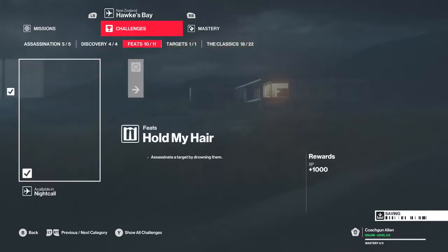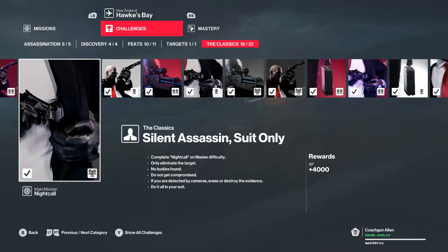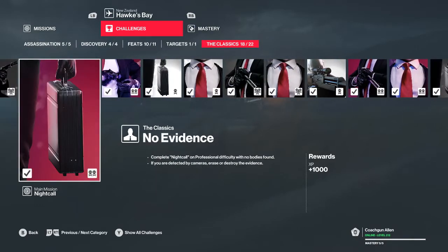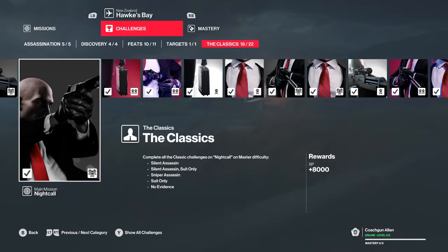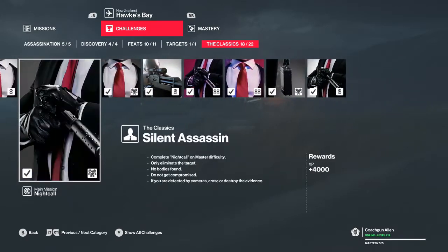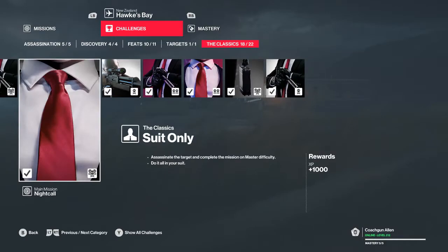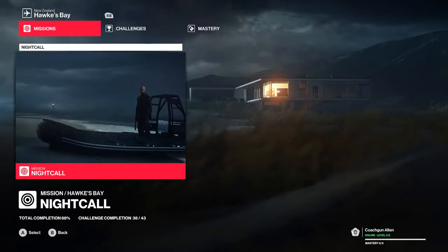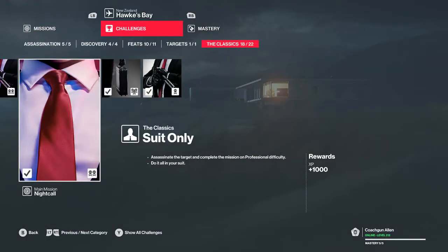So you have the Silent Assassin Suit Only, you have Sniper Assassin — not the classics one, that's separate, because you need to do a bunch of them and get that. Regular Silent Assassin, regular Suit Only, regular No Evidence at the very end. You can get all of these in one go — I'm pretty sure someone has done a video by now.